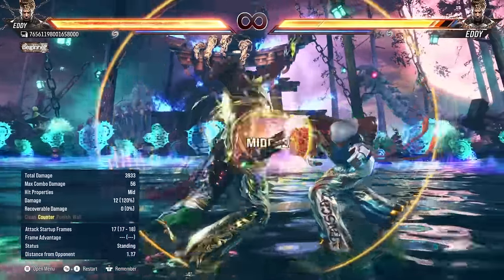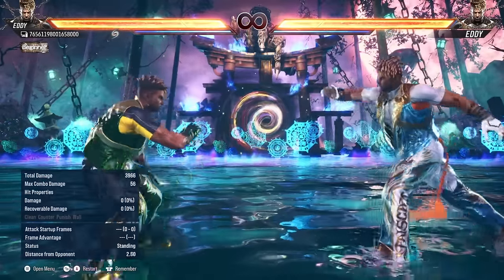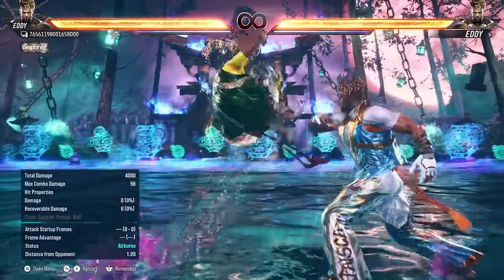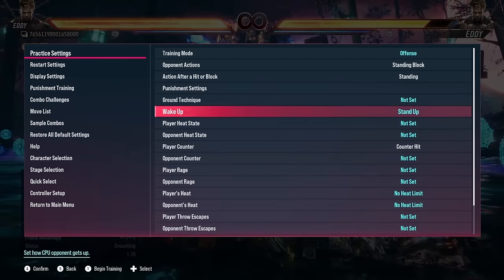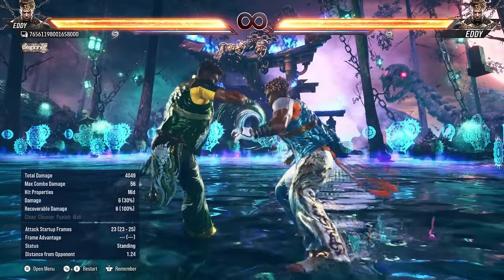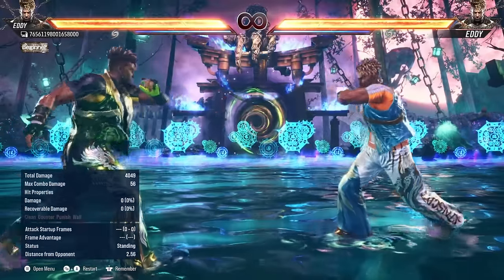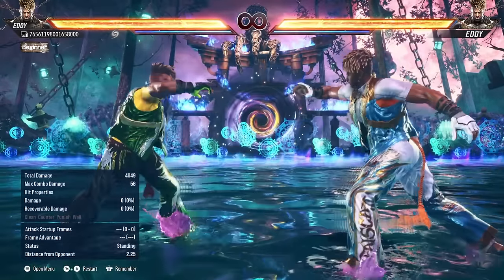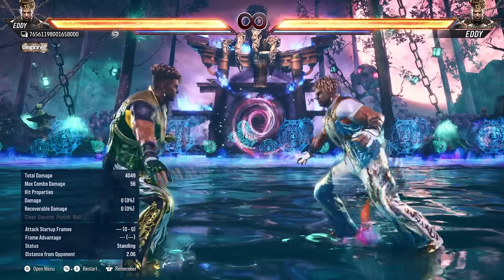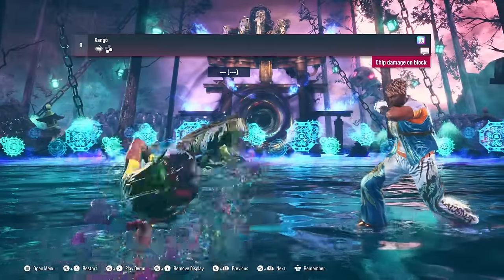Now you have a few different options from handstand. You can go for your 3-3-3 to catch mashing or any disrespectful option. But my go-to option here would be the 1. That one is plus on block and obviously it knocks down on hit. But let's say they block everything — you do the 1 and now you're back in relaxed stance, and then you can go for the same exact mixup we talked about before. As you can see, the flowchart with Eddie is pretty potent. He's not nearly as complicated as he looks because you're only really transitioning between a couple of stances. It looks a lot more intimidating than he actually is.